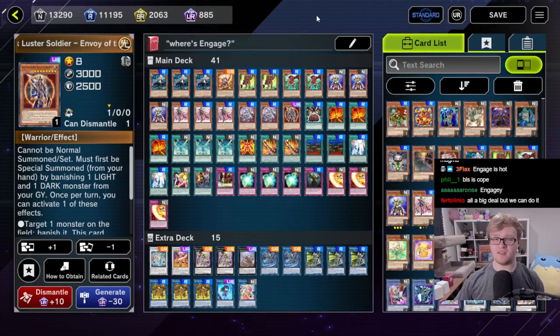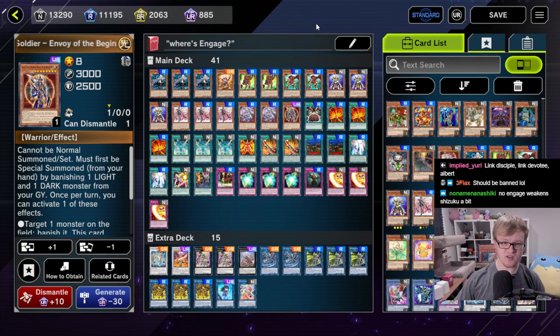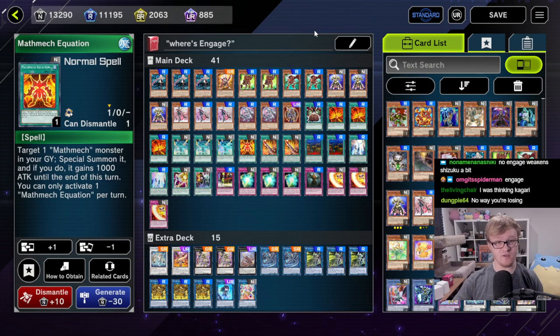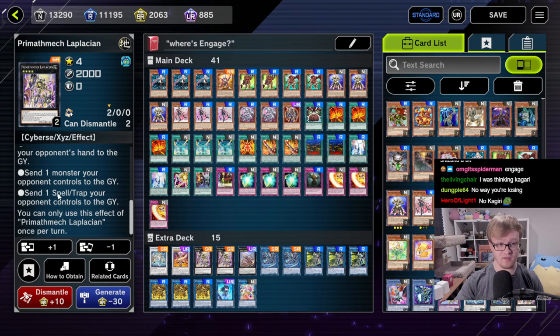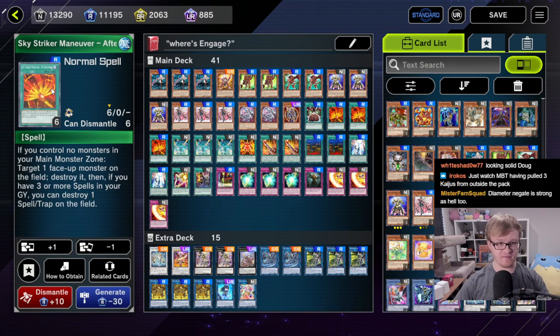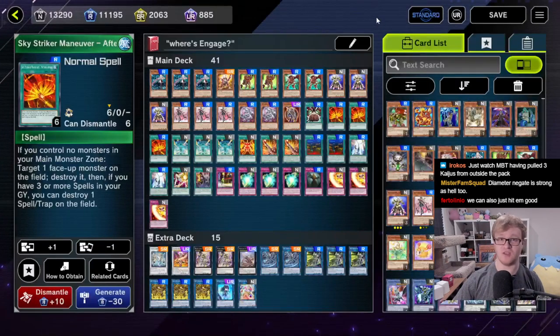Here is our Mathmech Sky Striker deck. We've put in every single Sky Striker and Mathmech card that we pulled. Unfortunately we only saw one copy of the Mathmech Monster Reborn, and we missed a couple of the Sky Striker cards. But I really do think this deck is gonna be pretty good. We've done a few test hands — it seems like most of them can get two Sigma plus one interruption, which is really strong. And if we can set up Super Factorial and draw it, that's like a free win — it'll send one card from our opponent's hand, one monster from their field, and one Spell/Trap from their field. Big swing if we resolve this.